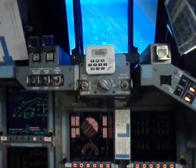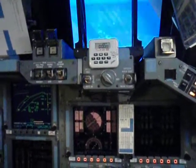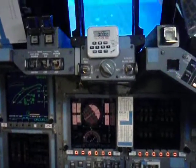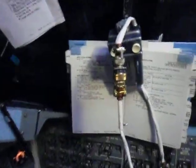There you go. It's a rate command system. Every time you go to center, it takes the rate out. So if you're a little bit to the left, it's one degree per second. If you're a lot to the left, it's three degrees per second. The roll rate is about three degrees per second. So every time you went in and out, you broke the rate.